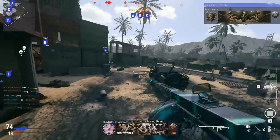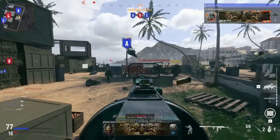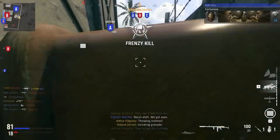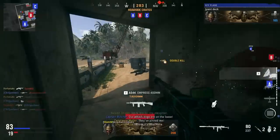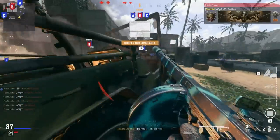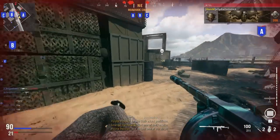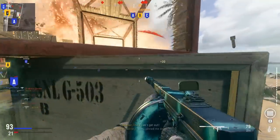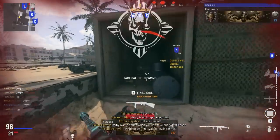Good spawn — the only thing that sucks is we're triple capping so it's going to lower our time in this game. That was close — got another set of dogs, which is nice. I'll call those in for a distraction with an Advanced UAV. Oh my god, I just cleaned them out! How many kills was that? Advanced UAV should help us out. No idea where that nade came from — healing up and going up top.